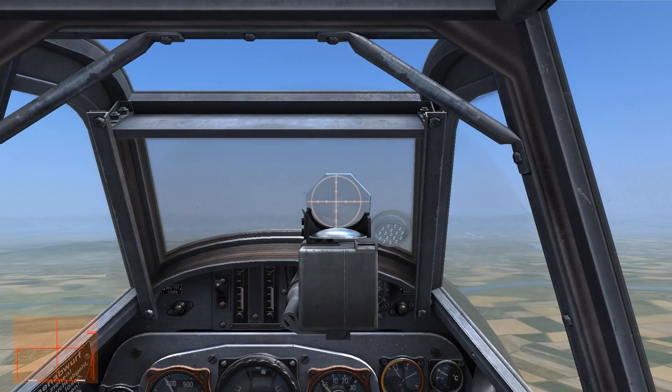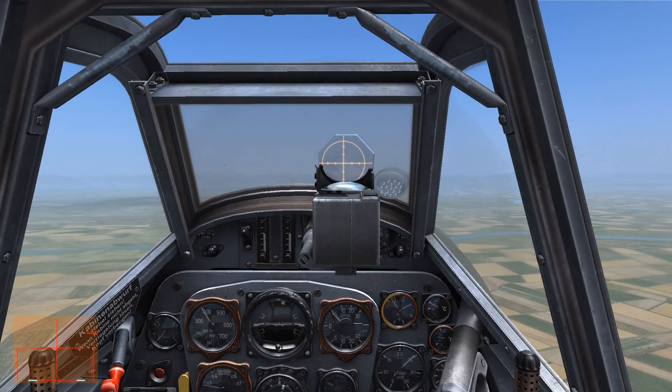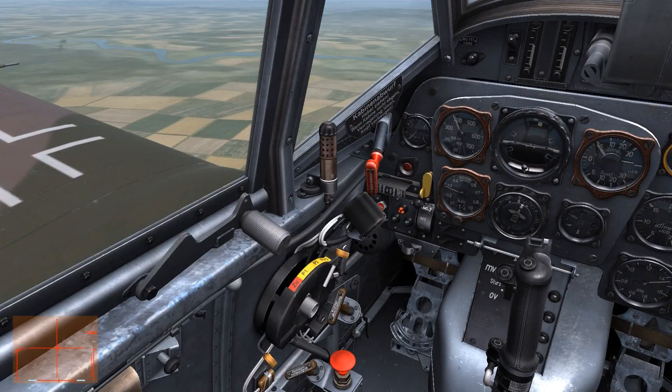By bringing up the controls indicator, we can see that War Emergency Power is on the last 5% of the throttle. The boost system will only be activated if War Emergency Power is activated and the boost system is enabled by use of the methanol water 50 boost switch.